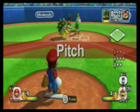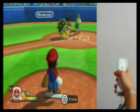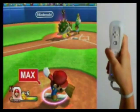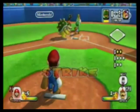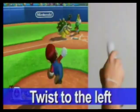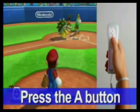As the pitcher, swing the Wii remote down to throw the ball. Swing back to wind up and charge. Once your power is maxed out, swing the Wii remote down to throw a charge pitch. Twist the Wii remote to throw curveballs, and press the A button for a changeup.